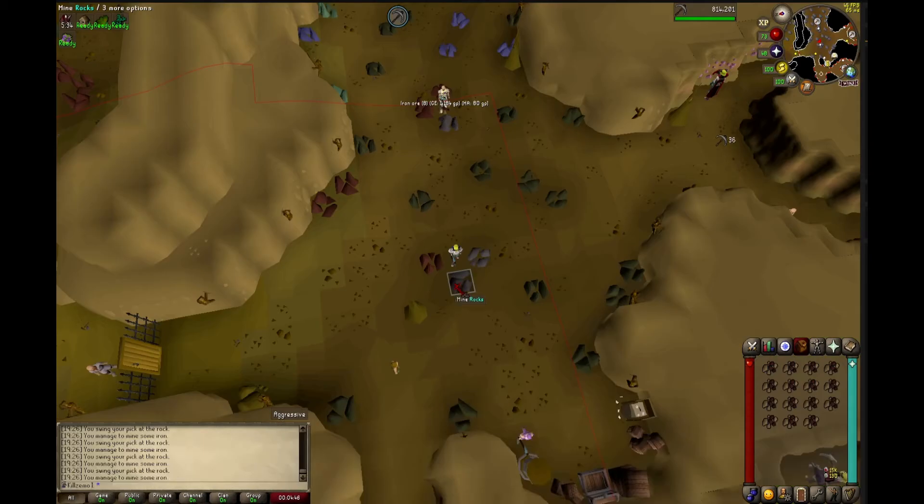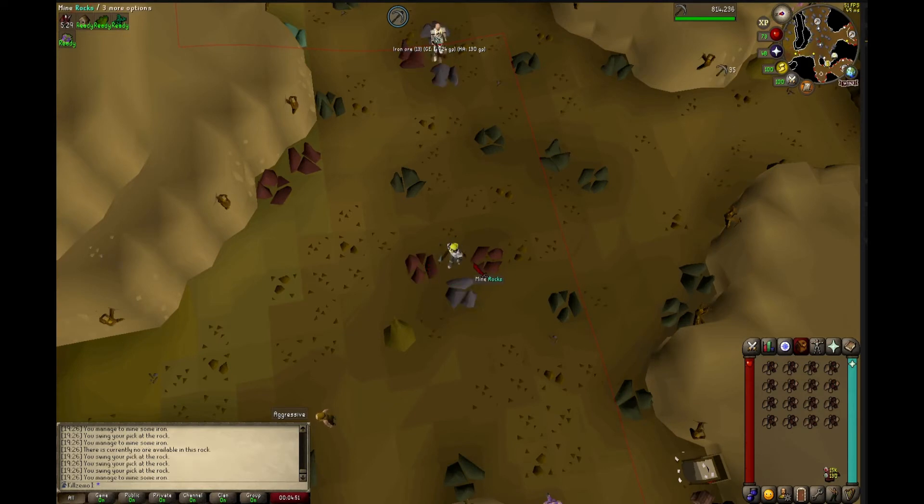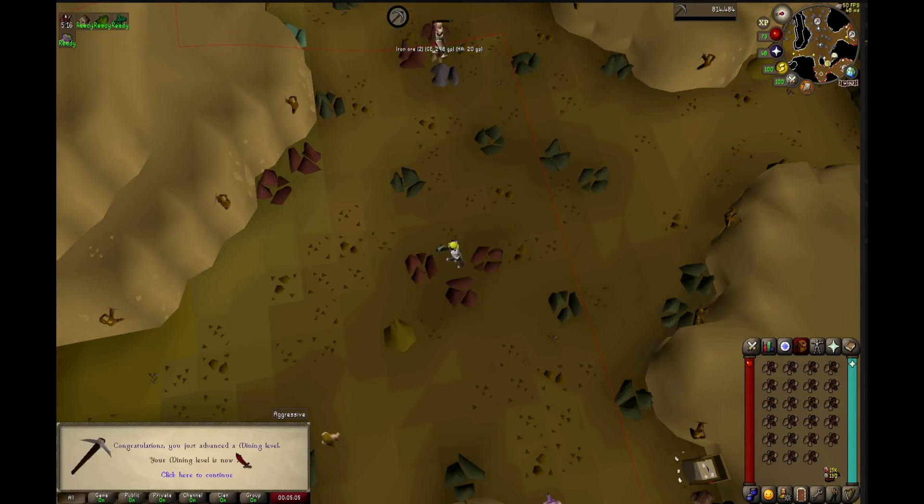We decided to move on to collecting some of the iron ore that we were going to need for the Giant's Foundry, with our goal coming up of achieving 73 smithing to make some adamant bolts. Along the way we were superheating some of the iron, and at the very end of collecting it we did manage to get level 71 mining.